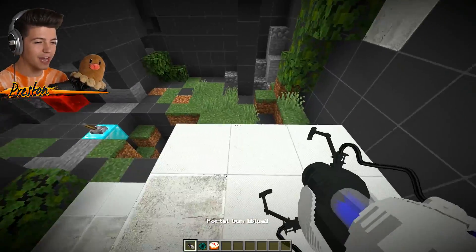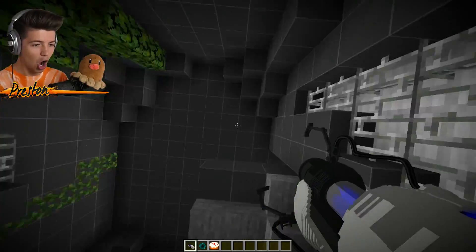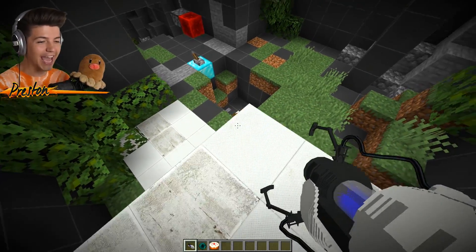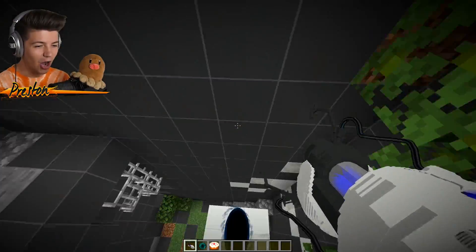I think what we have to do is shoot a portal that's up here. I'm going to shoot a portal down here. There you go, and then jump down here. Oh — I think it worked. That happened in a split second.